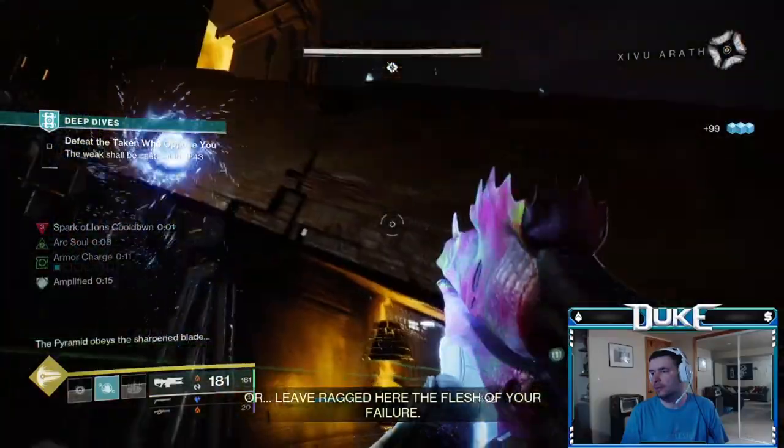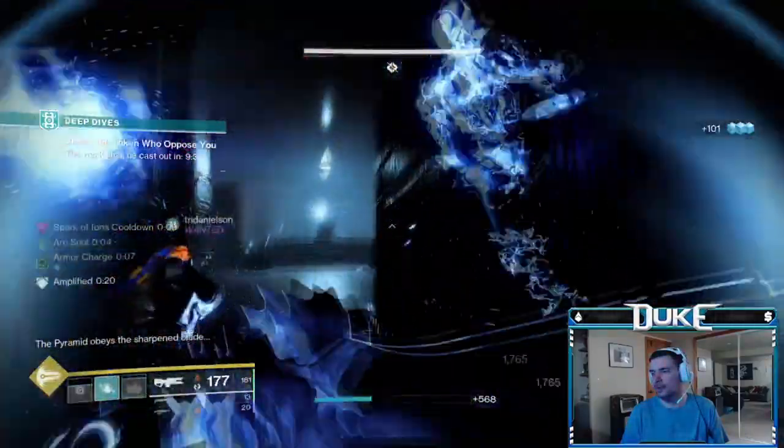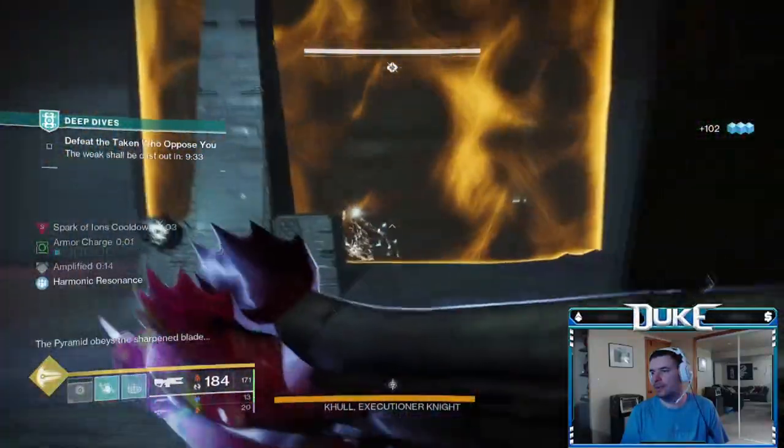These first two rooms are pretty simple — just shoot the darkness node and kill all the enemies to open the next door. The first darkness node is right in front of you when you first walk in, while the second darkness node in the second section is underneath the staircase.